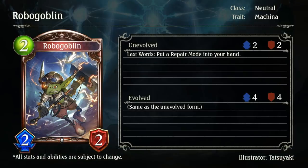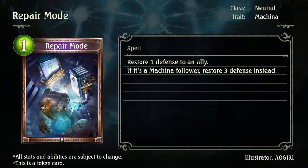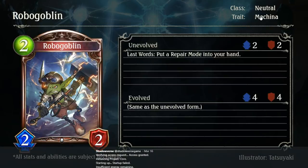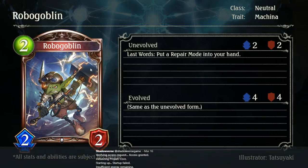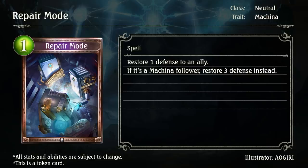Robogoblin, 2-2-2. Last words: put a Repair Mode into your hand. Neutral Machina card. I love this because I was literally joking in a Discord chat before any cards were revealed that they would make a robot goblin, and the next day they actually revealed it. Not a 1-drop, sadly, or a goblin kind. But 2-2-2 is a fine stat line. And Repair Mode is a 1 playpoint spell — restore 1 defense to an ally; if it's a Machina follower, restore 3 defense instead. Honestly it's solid. If you just want to run a Machina deck, this is a solid follower with good stats and a pretty sick spell. You can trade and heal back up.